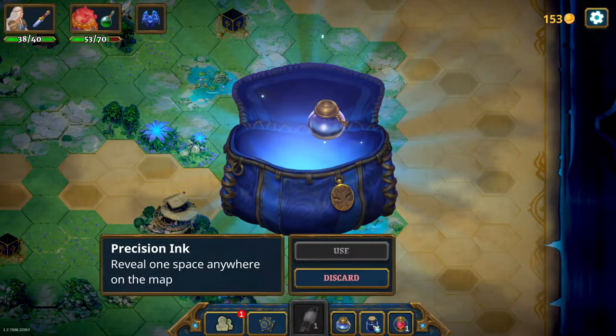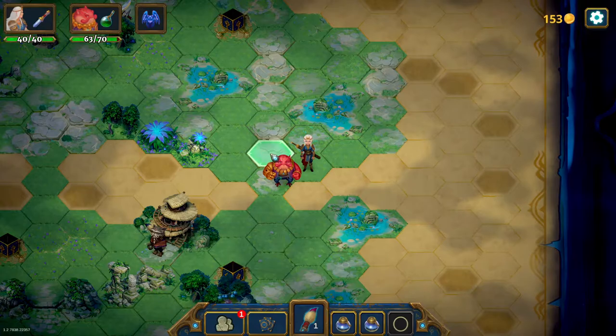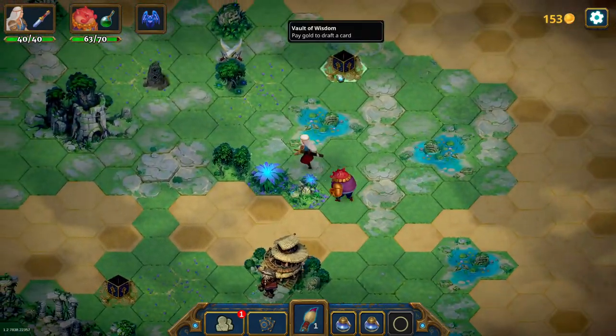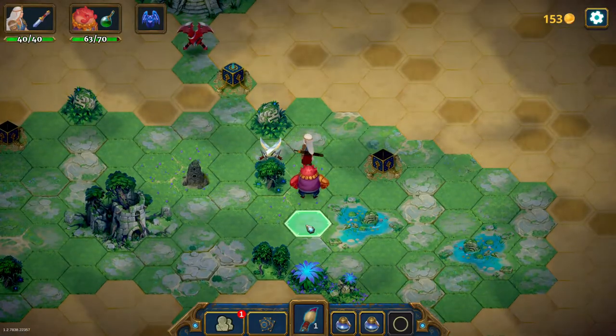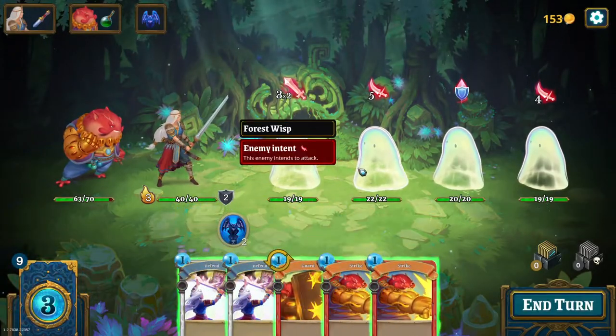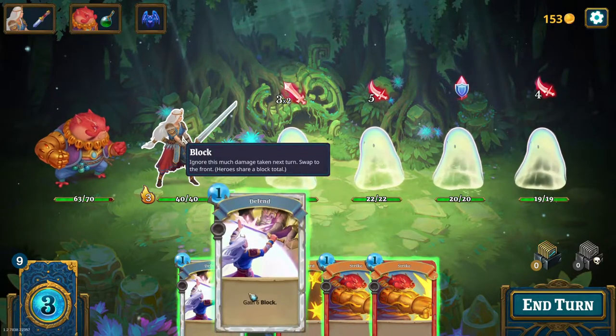I can't use it right now — that's so silly. I guess you have to discard that one, take this one, and use this one right now. I should have thought of that before. Not such a big problem because now we can advance. That's 6, 11, 15 points of damage.